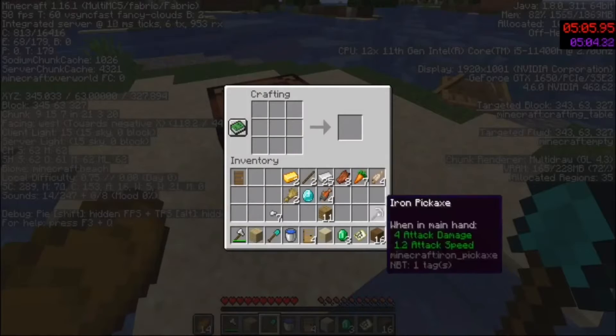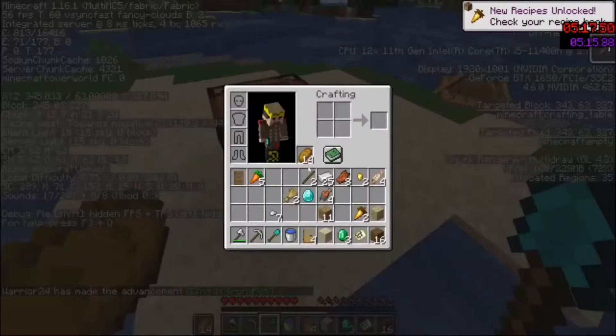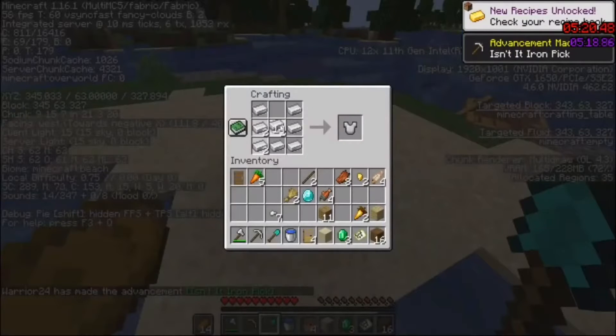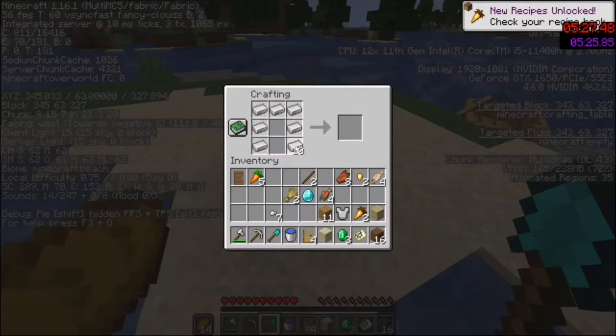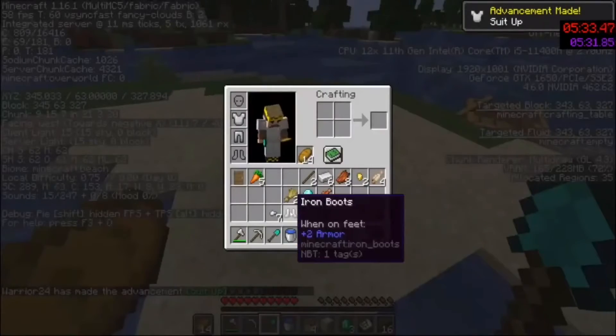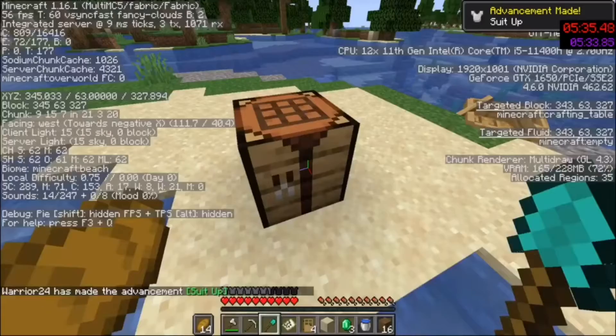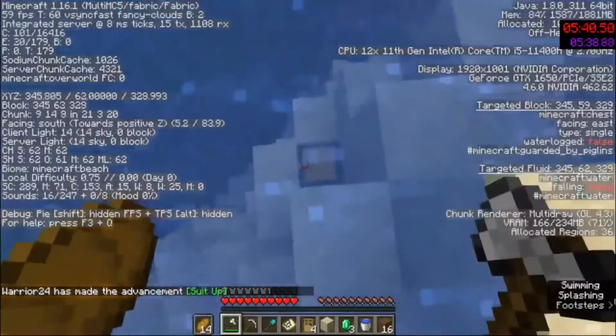I got myself a diamond shovel. Another reason I didn't make an iron pickaxe before was that if the buried treasure had one more diamond, I could have made a diamond pickaxe instead — but that wasn't the case, so I used the diamond on a shovel. I'm going to make myself iron armor because I have the extra iron. Here I'm wasting time debating what armor to make because I want one piece to be gold armor instead.